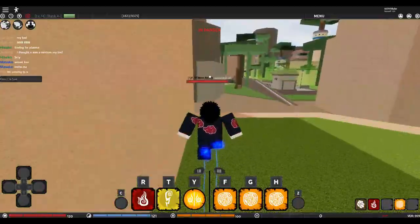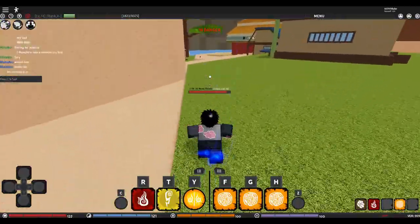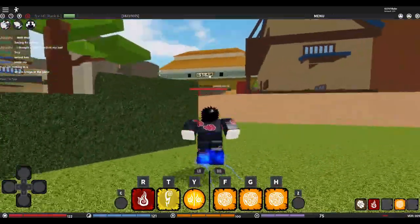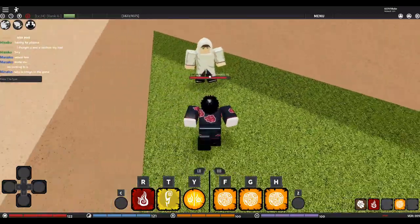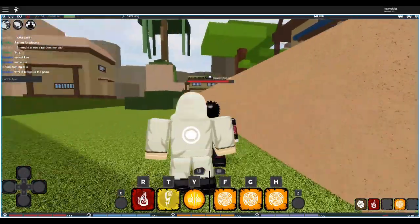Up next is Healing. It's right over here — I just saw it when I was up there. He's in the corner by the bridge. Healing is going to cost you 3,500.